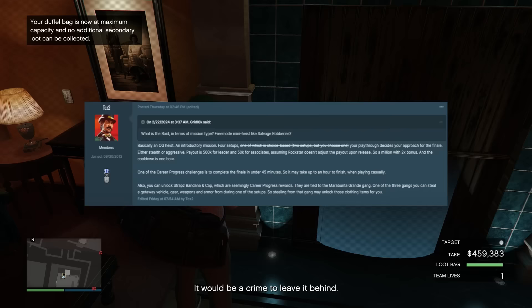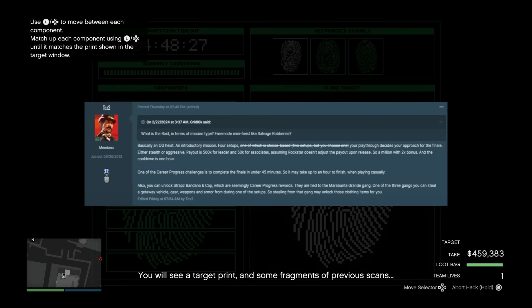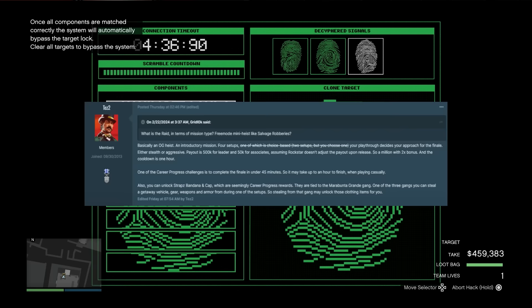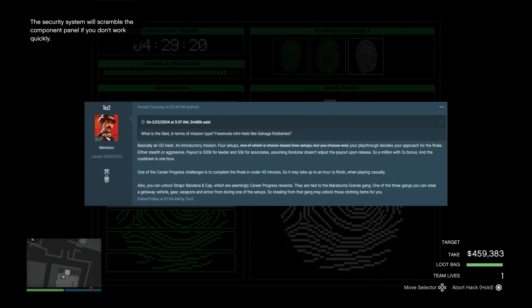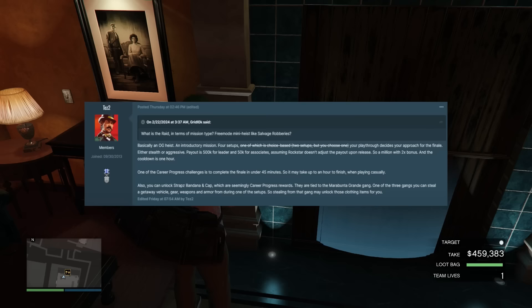Here's the important bit from Tez: payout is $500k for the leader and $50k for associates, assuming Rockstar doesn't adjust that upon release, and the cooldown is one hour. It gets even more interesting — one of the career progress challenges is to complete the finale in under 45 minutes, so it may take up to an hour when playing casually. You can also unlock straps, bandana, and cap, which are seemingly career progress rewards tied to the Marabunda Grande gang — one of the three gangs you can steal a getaway vehicle, gear, weapons, and armor from during one of the setups.